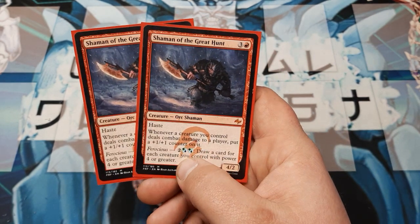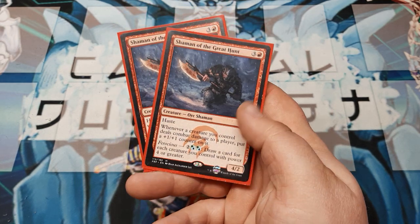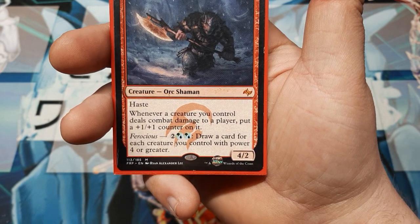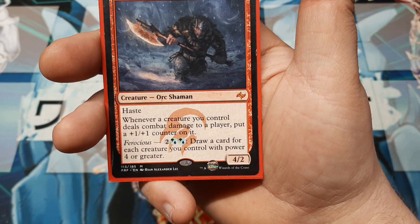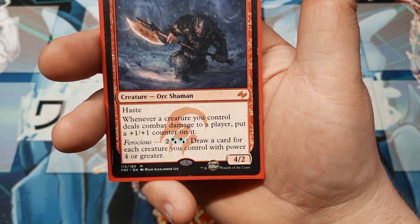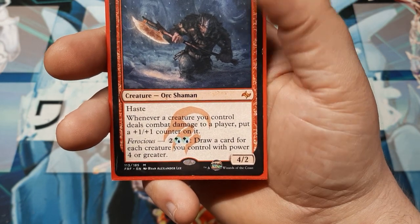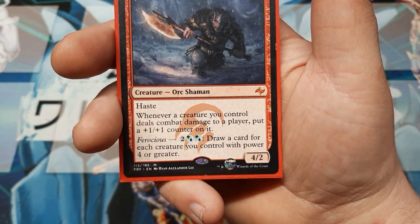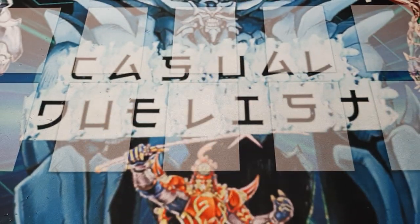Two Shamans of the Great Hunt — a great Mythic Rare. It does have haste, and it is a 4/2 on four. Whenever a creature you control deals combat damage, it gets a +1/+1 counter — specifically the creature that dealt the damage. And then Ferocious: you pay the cost as long as you have a creature with power four or greater on your side. Shaman of the Hunt itself counts. It costs blue-green plus either blue or green, then two — draw a card for each creature you control with power four or greater. So it's at least draw one, but it scales with how big your creatures get.